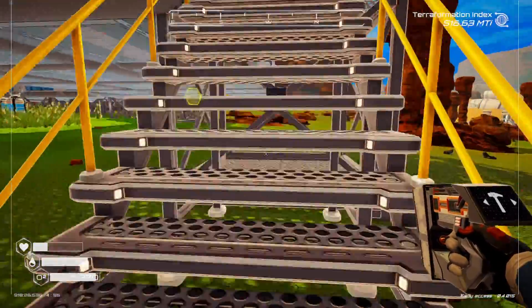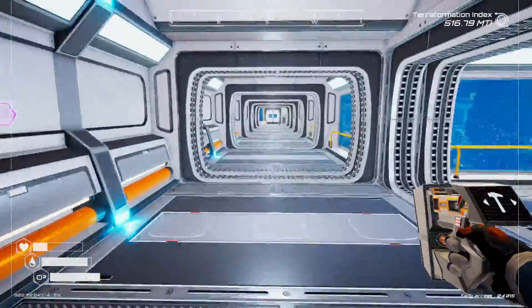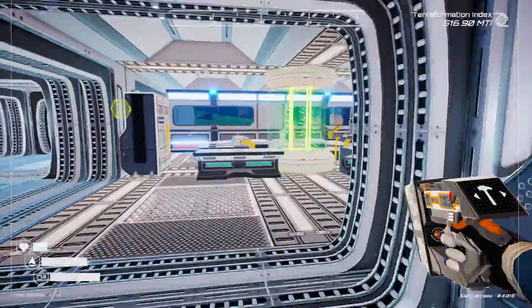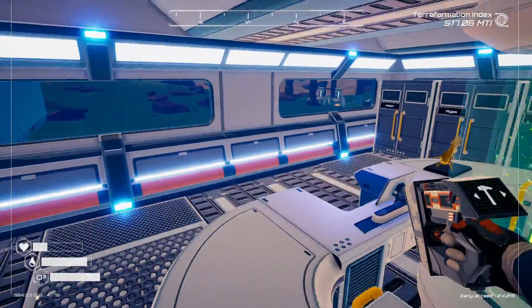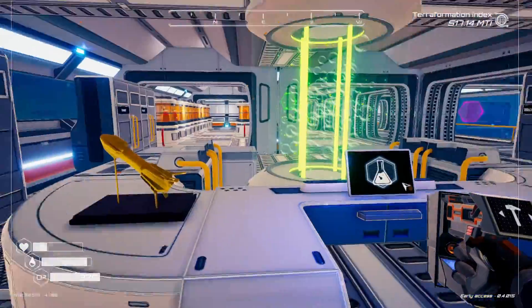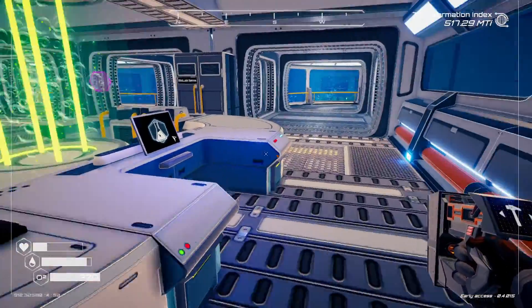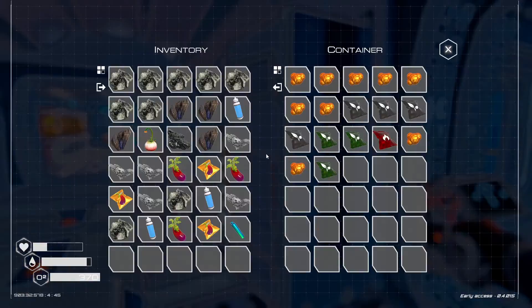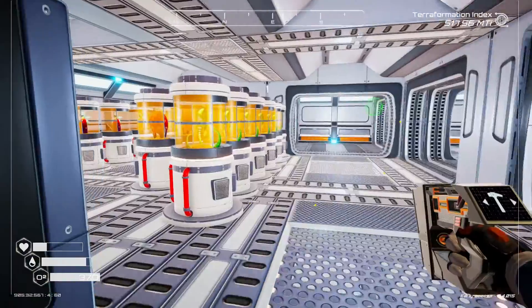I built this little walkway out here just so we can get access to it. A lot of the stuff we're using in this lab — the biolab — I wanted to have closer to this area. That's why I have the gas extractor over here, so we can get those methane cartridges. Let me empty out my inventory and we'll get started on this episode.